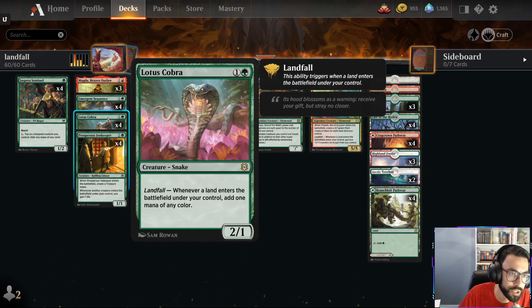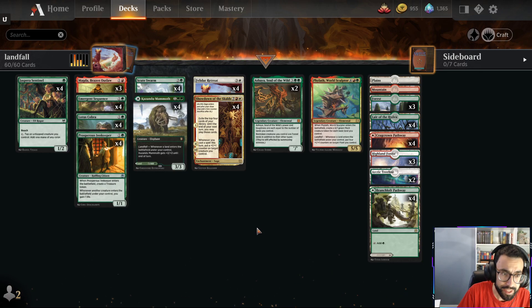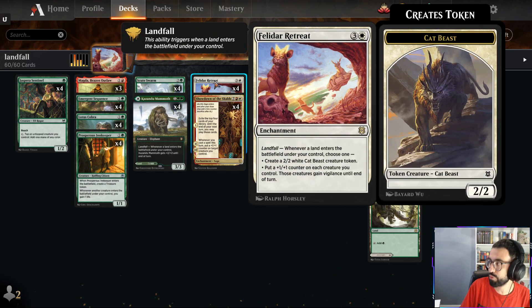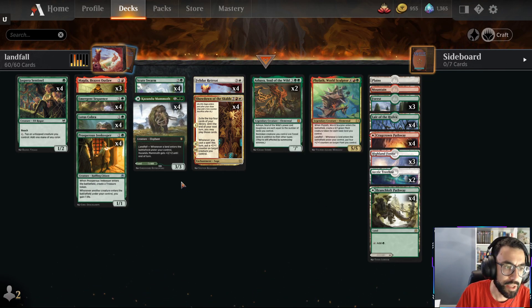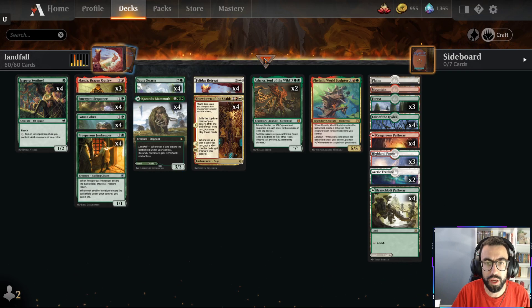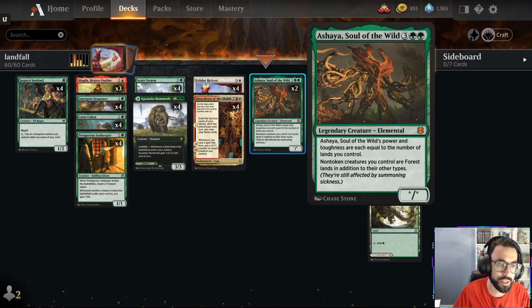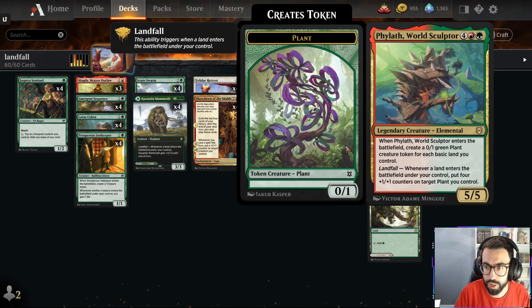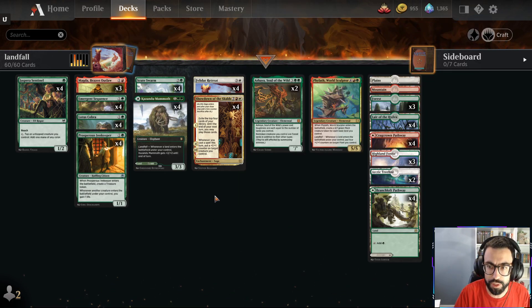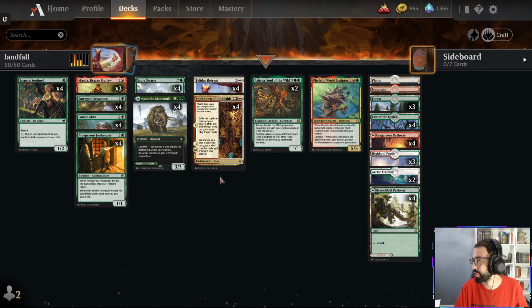We're also using Lotus Cobra and Emergent Sequence to pull lands from our deck, trying to get ahead and play out either Felidar Retreat on turn three or Early Showdown of the Skalds to get ahead on mana. Then with six mana we play Scute Swarm. Ashaya makes all our non-token creatures also trigger it because they count as forests, which gains us a bunch of life with Prosperous Innkeeper and also works with Phylath, putting counters on all our stuff. There are a lot of cool synergies, but basically next to no interaction in this deck, so you're trying to go wide and hope that works out.